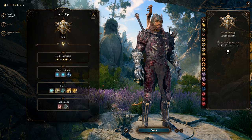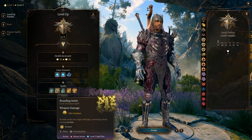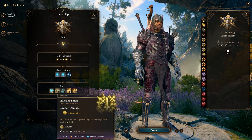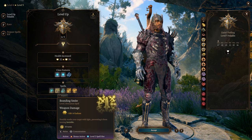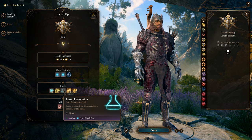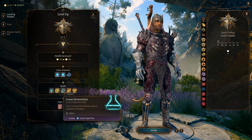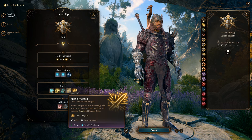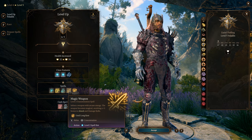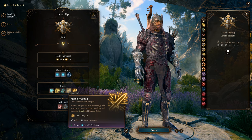Branding Smite deals radiant damage plus weapon damage and marks anyone who likes to go invisible — great against rogues or anyone abusing invisibility. Lesser Restoration cures disease, poison, paralysis, and blindness. Magic Weapon infuses a weapon with arcane energy making it a magical plus 1 weapon, which is great with the Everburn Blade if you're still using that.